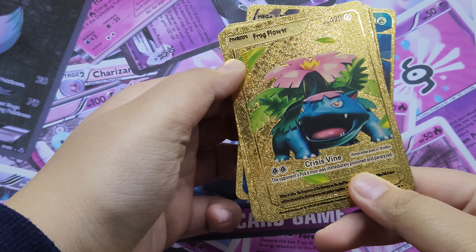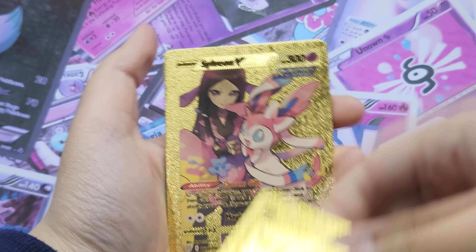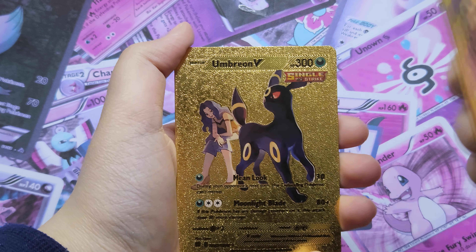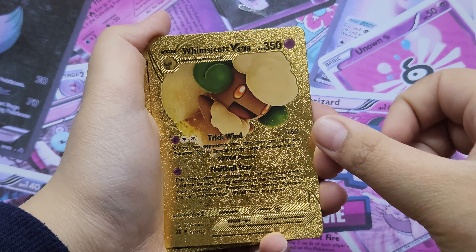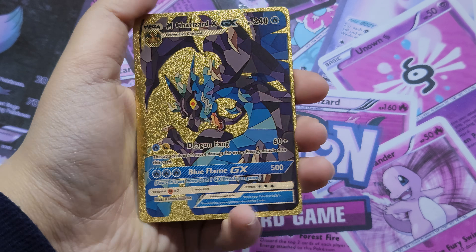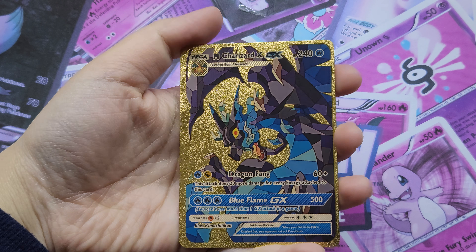Frogflower. Sylveon V. Umbreon V. Umbreon V, Whimsicott V Star, Whimsicott V Star — oh, Mega Charizard X GX! What a rare card!